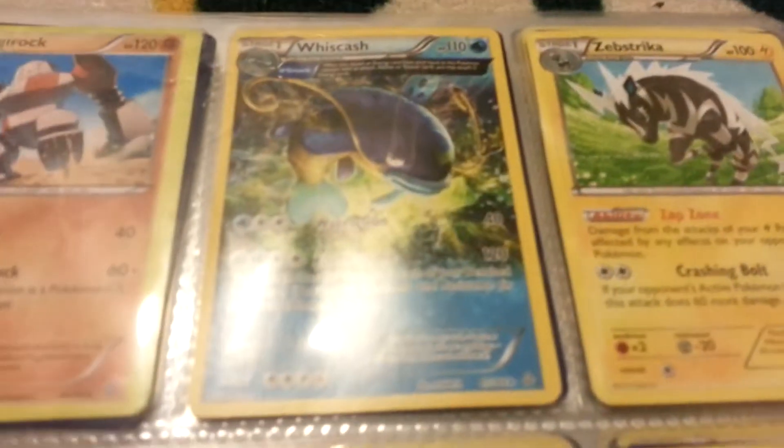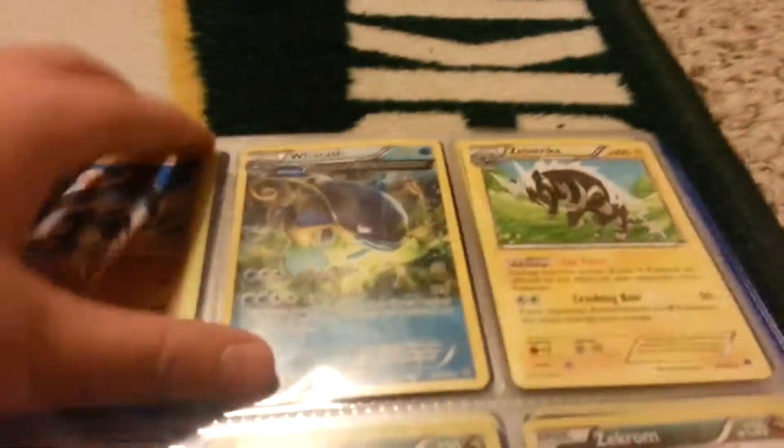Then I have a Regirock — and this is actually a misprint. See, look at the sides — it's cut off. So that's actually pretty good, I like that a lot. I have a Whiscash — this is a pretty good card — Whiscash ancient trait, and Zebstrika rare.